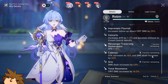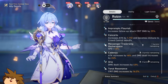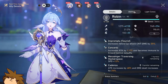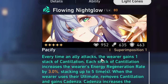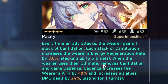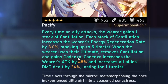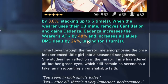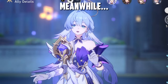This is from the five-star light cone. Whenever you gain a stack of Cantillation, each stack gives you energy regeneration rate increased by up to 15 percent. When the wearer uses their ultimate, removes Cantillation and gains Cadenza — Cadenza increases the wearer's attack by 48 percent and increases all allies' damage. So you get so many more buffs — that is insane.